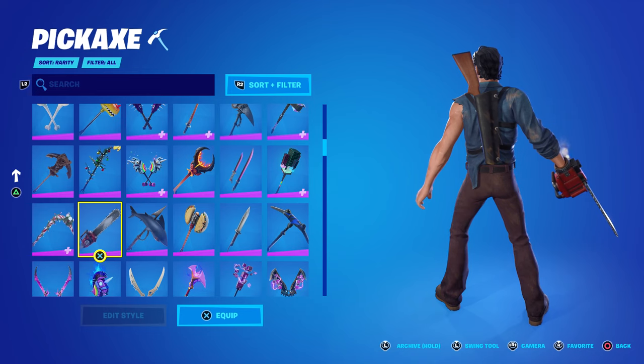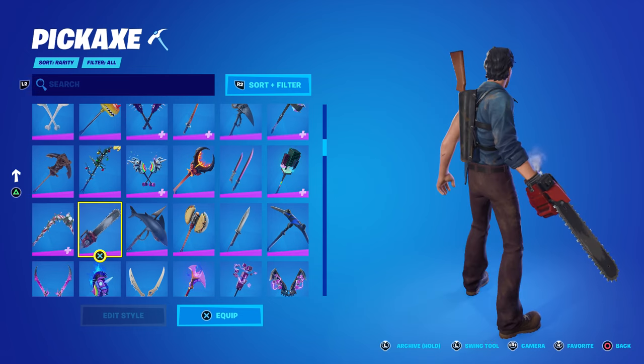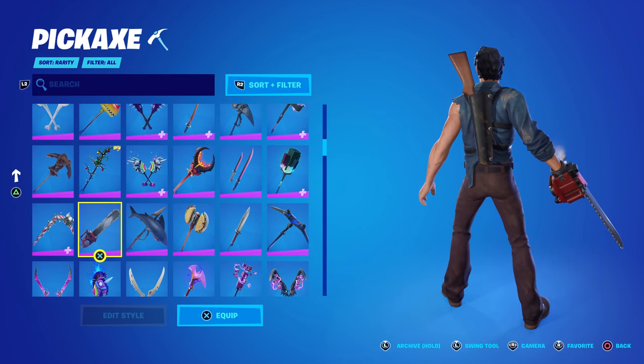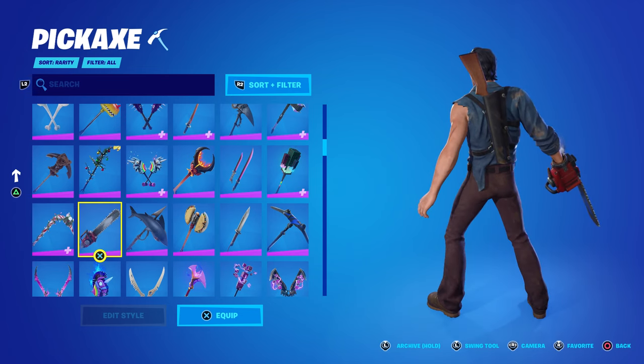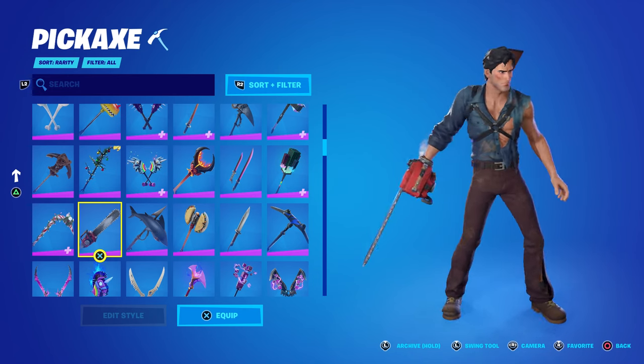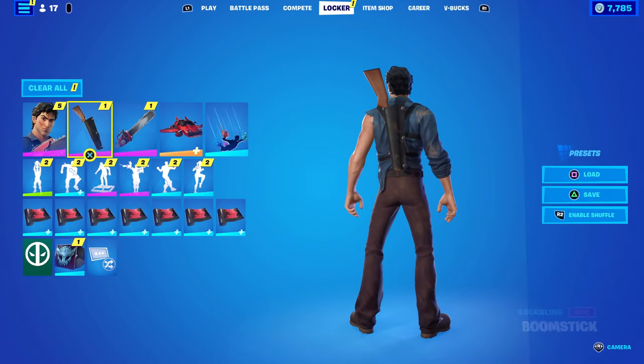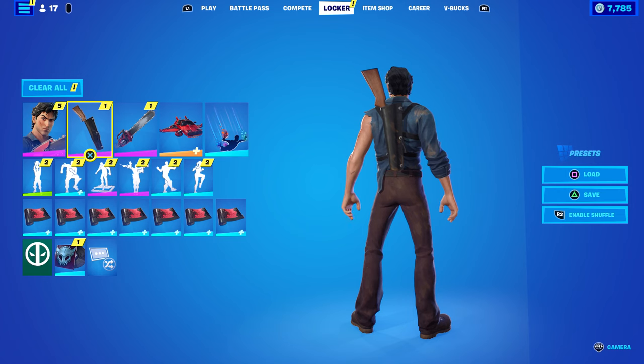Back to the shotgun back bling — throughout the movie he's using a normal shotgun, but once he acquires his chainsaw hand he uses it to chop the barrel off the shotgun, thus turning it into a sawed-off shotgun, which is what you see right there. Really cool that they put all these details into this skin and accessories.